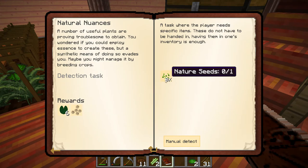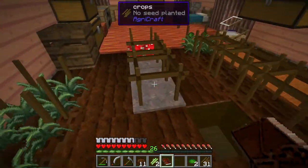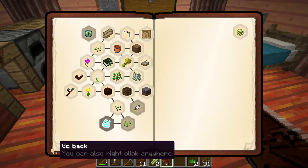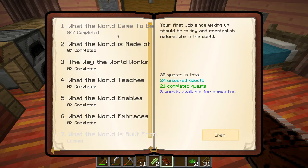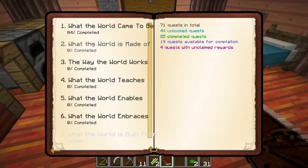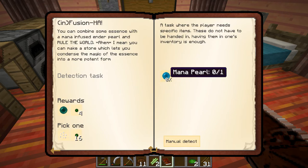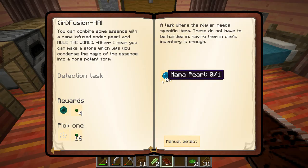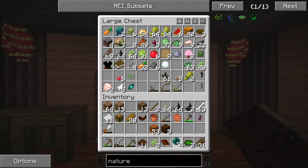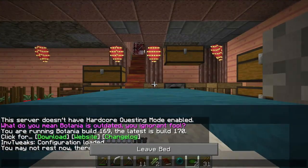We're nowhere near the nature seed yet, so we're just gonna have to wait for that one. Let's see what else we can possibly do. Wow, a lot of these quests are open now. 'What the World is Made Of' - open infusion. We're gonna need one mana pearl and we'll get a pearl back and four weak essences. I think we can do that. We're getting along the line of magical crops here. It's night time - let's take a quick sleep and knock out this quest.